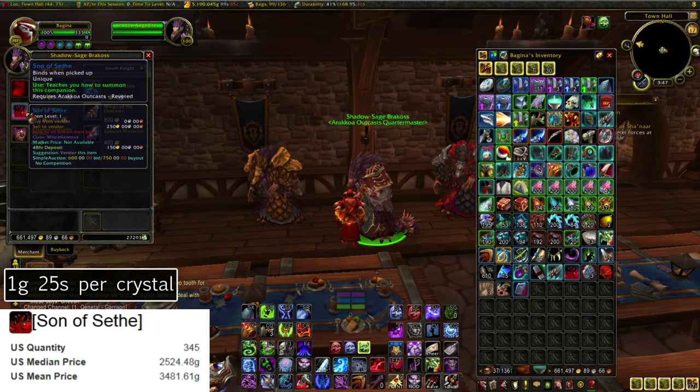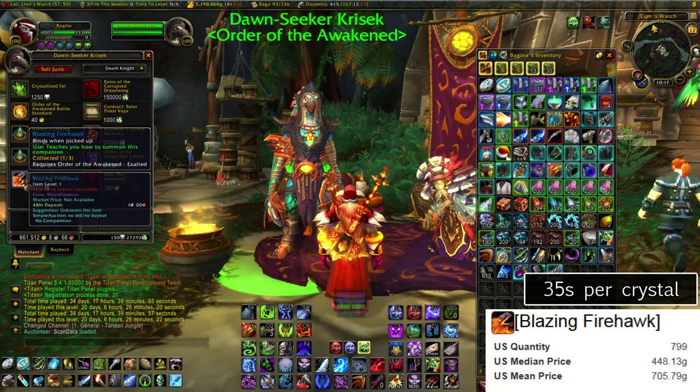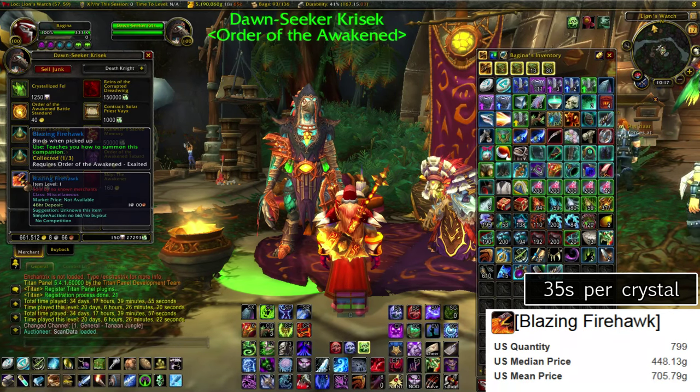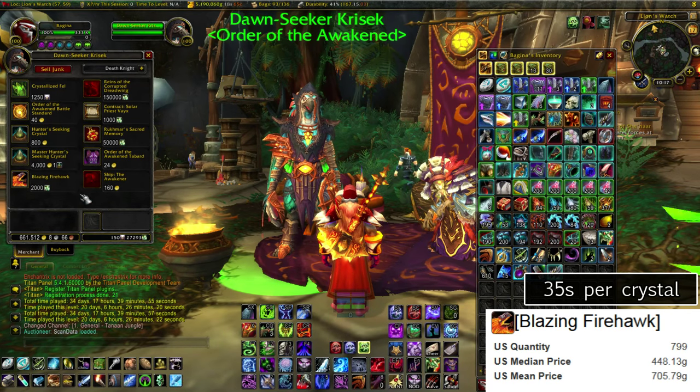Next up we have the Son of Serath, which you get from the Arakkoa Outcasts reputation vendor located in Stormshield if you're Alliance or Warspear if you're Horde. This is just over 3,400 gold across all US servers, so that's 1 gold and 25 silver per Apexis Crystal. Next up we have the Blazing Firehawk, which you buy from the Order of the Awakened reputation vendor located in Tanaan Jungle.